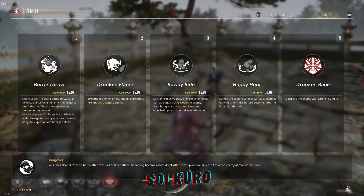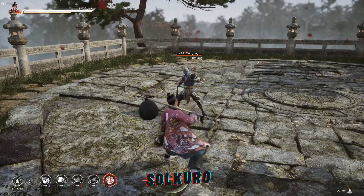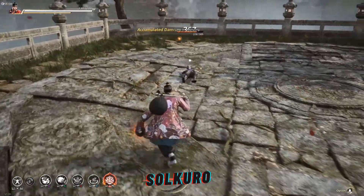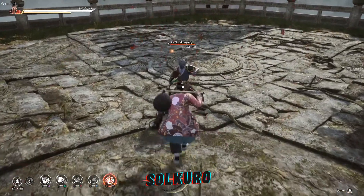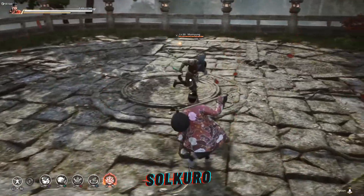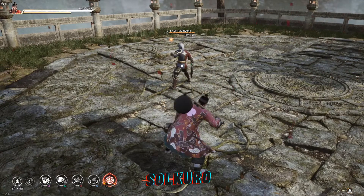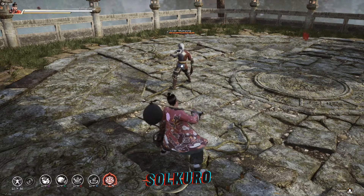Skill 2 is the Drunken Flame. I like this move a lot — you can combo this with skill 1. It just spits flame out of his mouth. This is going to be used a lot if you are playing this character. Skill 1 goes into skill 2 very handsomely. Let's do skill 1 and skill 2 — that is the first combo that you learn with this character and it is very very good. I would say if you are using any skills in this game for this character, these are the two that you want to use. Skill 1 and 2 complement each other very well.